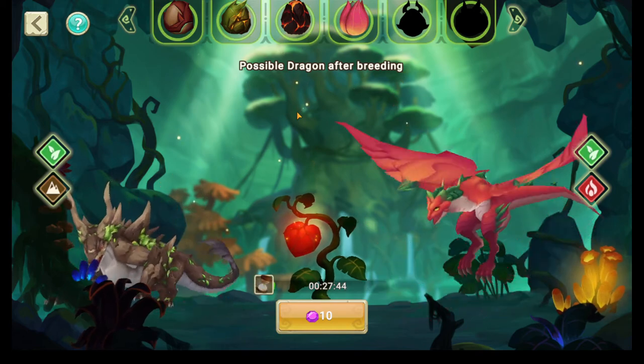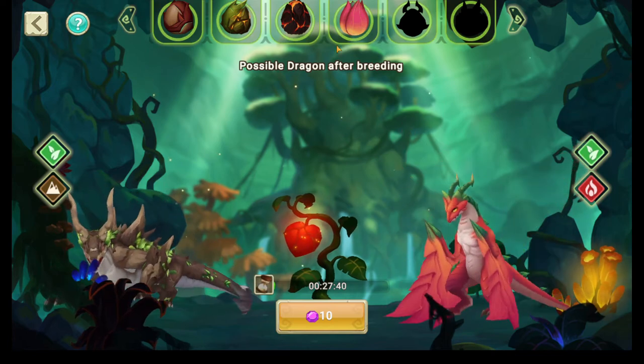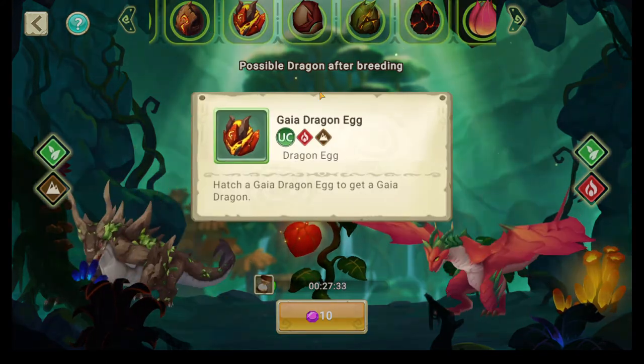I'll post a list in the description — the fastest way to get each legendary, organized by breed times of the different breed animals. As you can see here, I probably got this one or this one right here while trying.